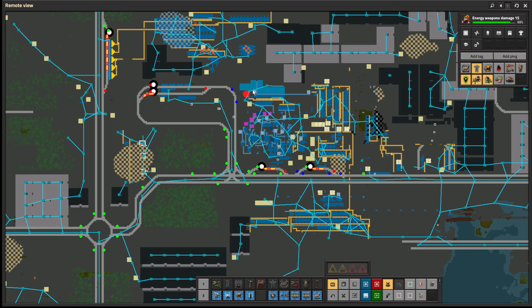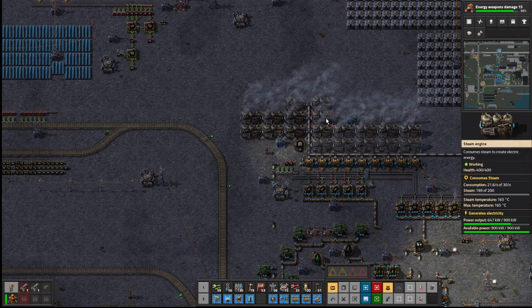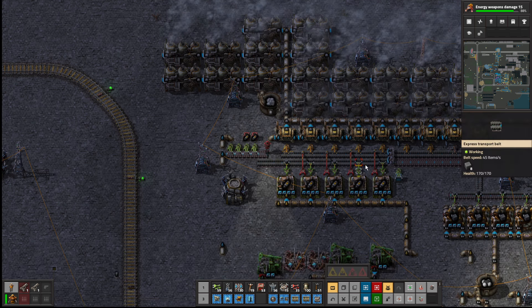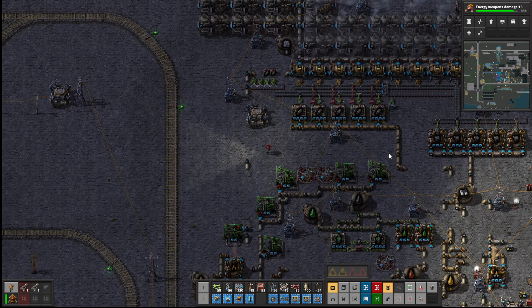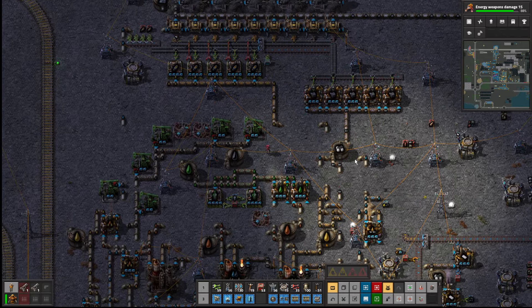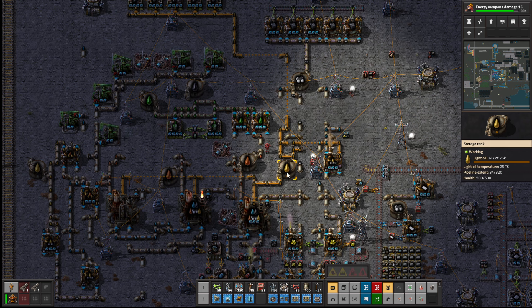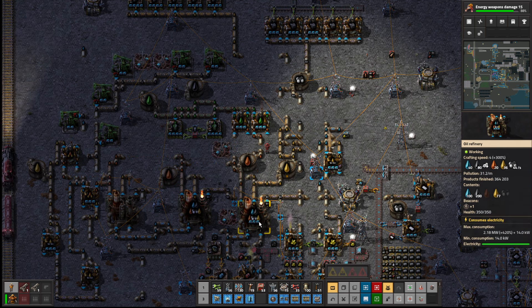I've isolated this area — this is what we did in the last video. I isolated it so it runs off its own fuel, and the light oil would be used up, burnt off. But it's still not really working. Why isn't it producing heavy oil?